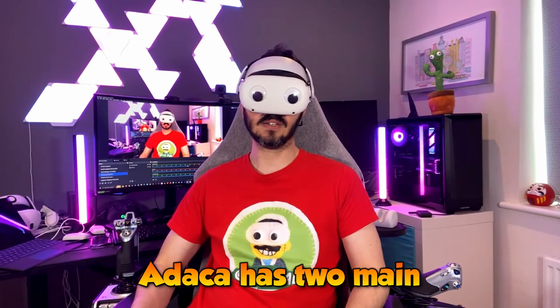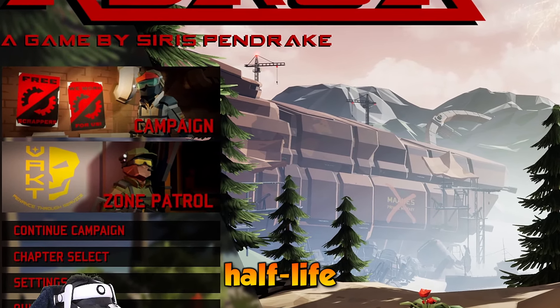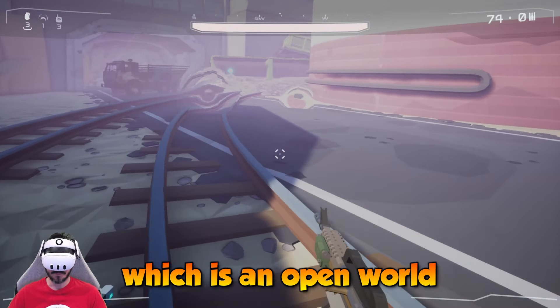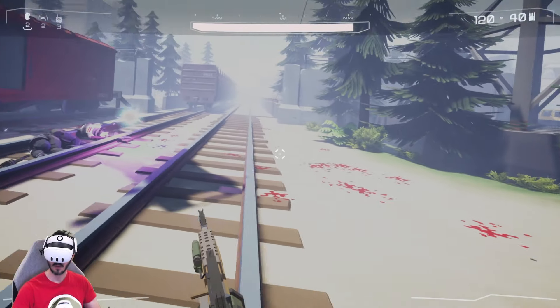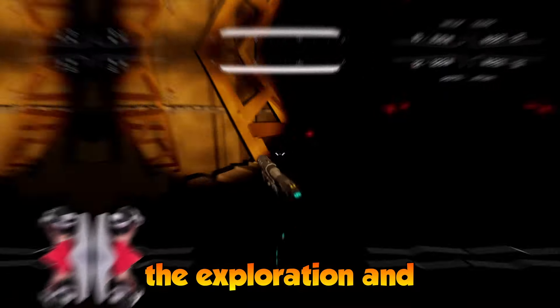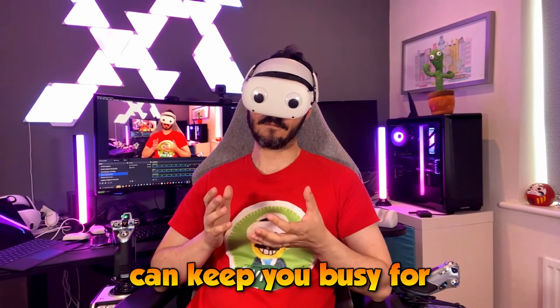Adaka has two main modes: a linear campaign with a story and Half-Life inspired gameplay, and Zone Control, which is an open world mode that reminds me a bit of Into the Radius. Both modes feel even better in VR, especially the exploration and survival parts of Zone Control, which can keep you busy for quite a while.